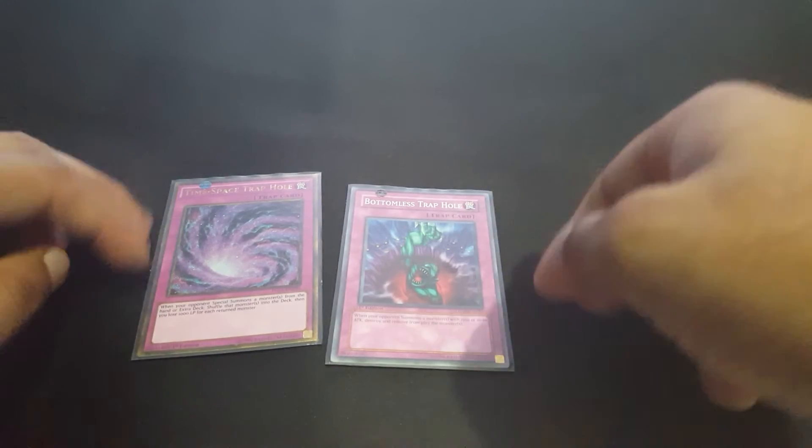That's it for spells. For the traps, we only play two: Time-Space Trap Hole and Bottomless Trap Hole as Rafflesia targets. That's it for the main deck.